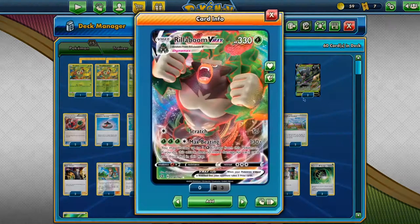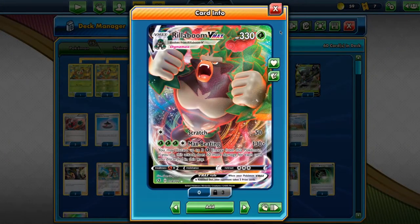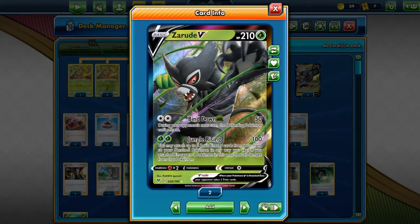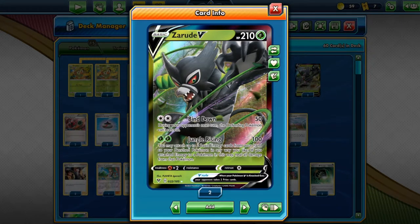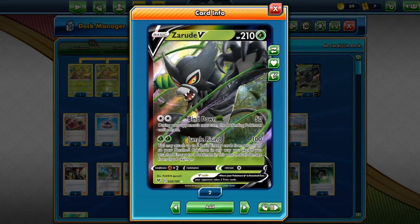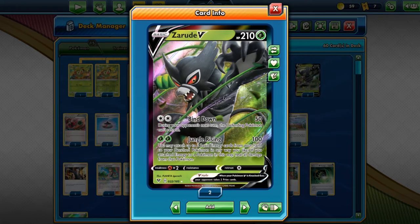The main goal of this deck is to get energies onto Rillaboom VMAX. But if you get hit by something like a Pikachu VMAX which will do 270, or under 30 if they don't go all out, you can switch back into your Zarude. You can charge Zarude with Rillaboom in one turn because it only costs 2 energies and deals 100 damage. You can attach up to 2 basic energies from your hand onto your bench Pokémon, and if you attach an energy to a Pokémon, all its damage counters get removed. It's insane.